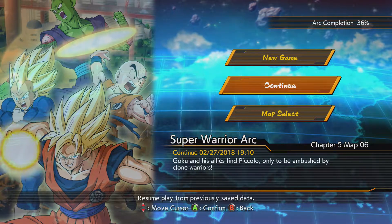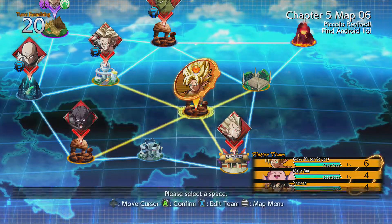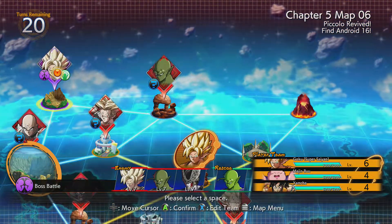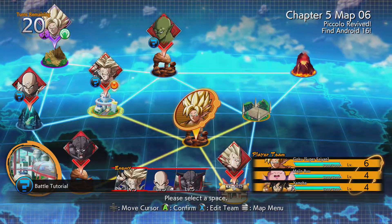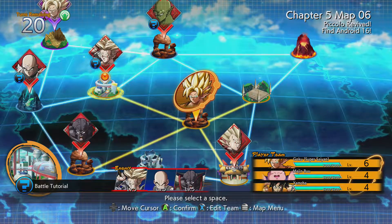It wasn't horrible but it could have been much better, so that's what we're going to try to deliver here for you. We are 36% of the way through the Super Warrior arc and we're going to pick up right where we left off. We'll have some fights in here for you, but we want you guys to be able to see all the cutscenes because they do an excellent job with the voice acting and it's a good little Dragon Ball story. Our goal up here is Goku — that's the boss battle — so we're going to go around and fight some guys.